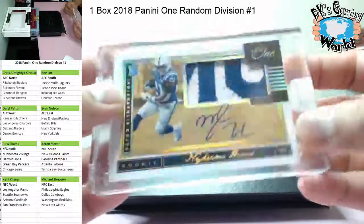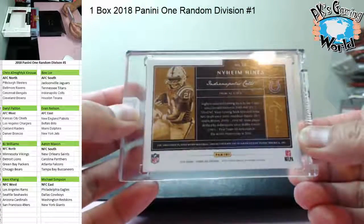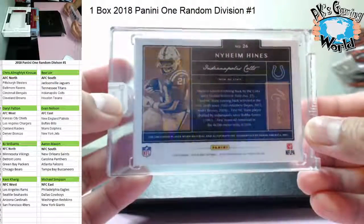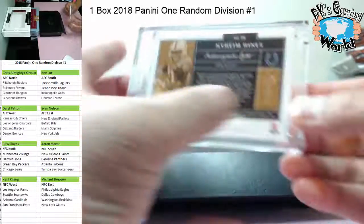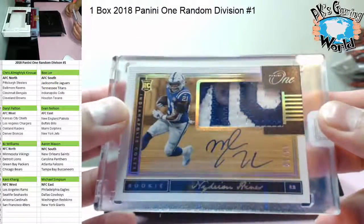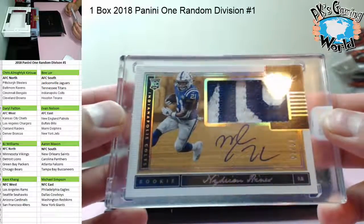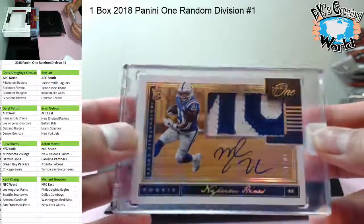Look at that - sick patch, two color. I think that's the name patch - Naheem Hines 10 of 10. Sweet head, nice head, look at that. These cards are sweet. Naheem Hines, look at that patch. I think that's the name patch - Naheem Hines goes to the Colts, 10 of 10.